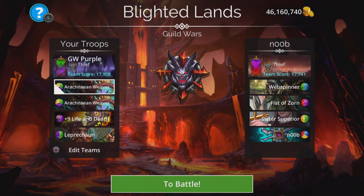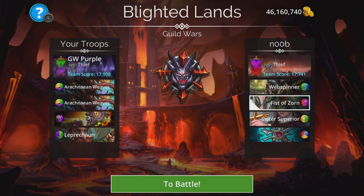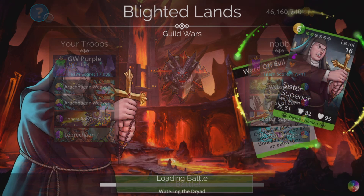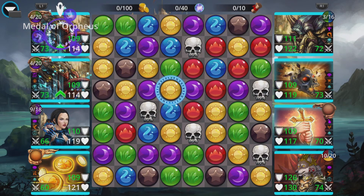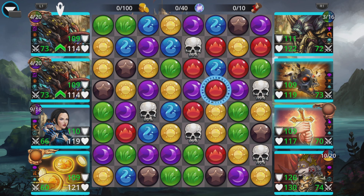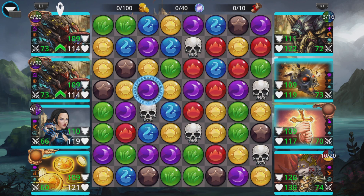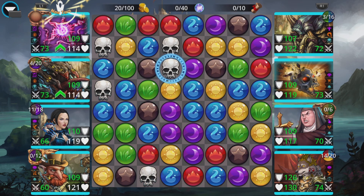Then we'll be hitting them hard with true damage ourselves. Let's go! That's a terrible start for us — absolutely nothing of relevance. Yellow to skulls. A little bit of goodness for them there, but I'm going to cast Leprechaun because there's a lot of yellow dotted around and a lot of green at the same time, which is going to be really good for my first Araknion Weaver. Hopefully this doesn't set them up in a big way — and it didn't! Excellent stuff.